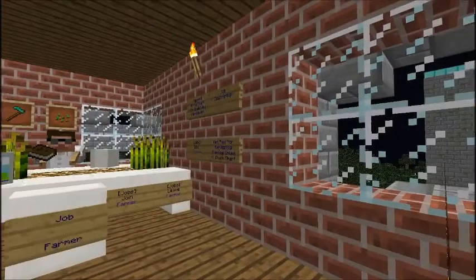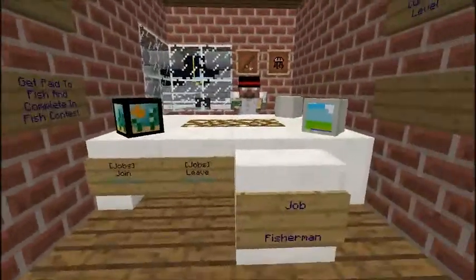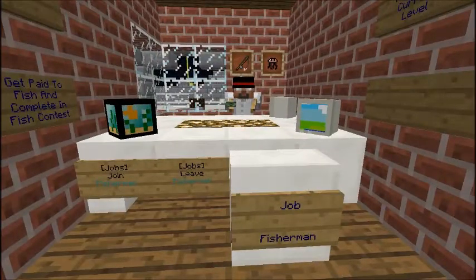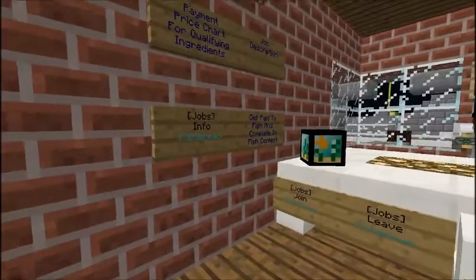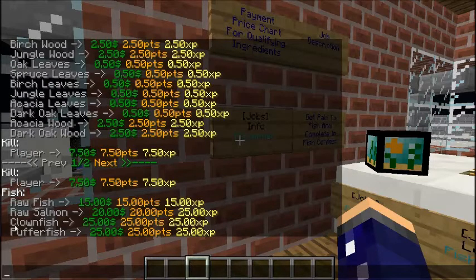Up here on the next floor we've got Farmer and Fisherman. For the Fisherman, we already have fishing contests, so you just get paid for catching raw fish, salmon, clownfish, and default fish. You will also get money while the fishing contest is going on — that lasts for about three to five minutes.